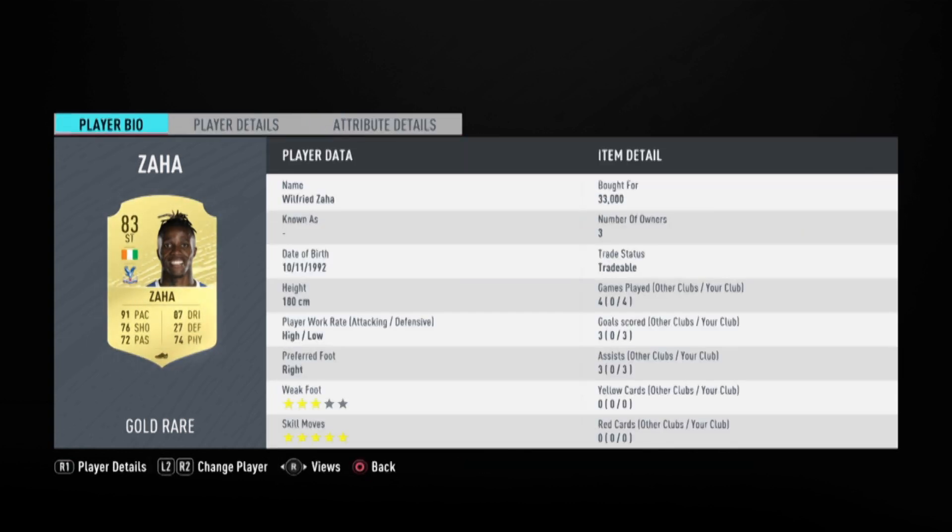Really good pace, shooting, and dribbling stats for a striker. His work rate is high/low, which is of course good for a striker because of the high attacking work rate. Three-star weak foot with five-star skill moves - if he had better weak foot that would be much better. Now for the best instructions to use with him, I think he should get in behind.